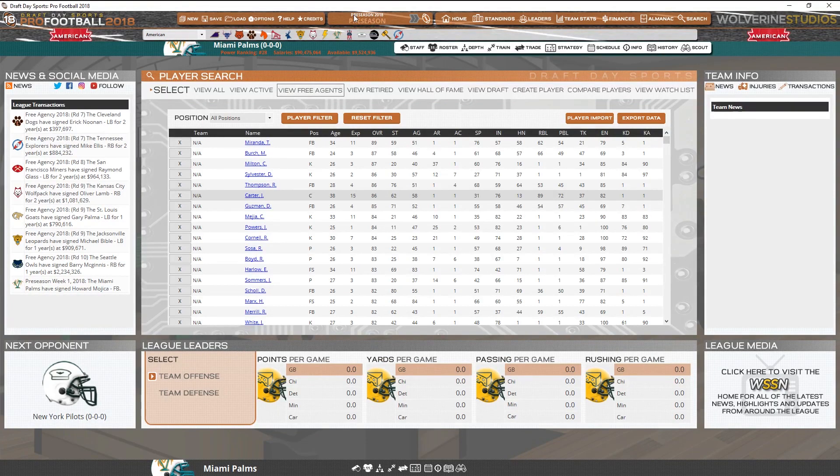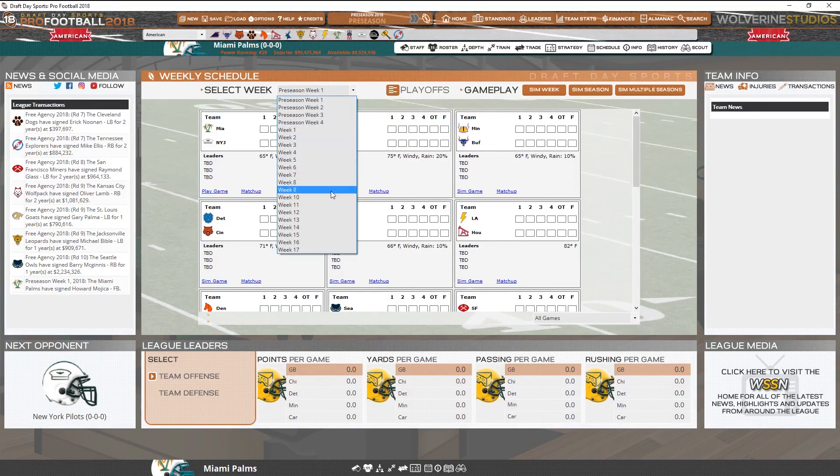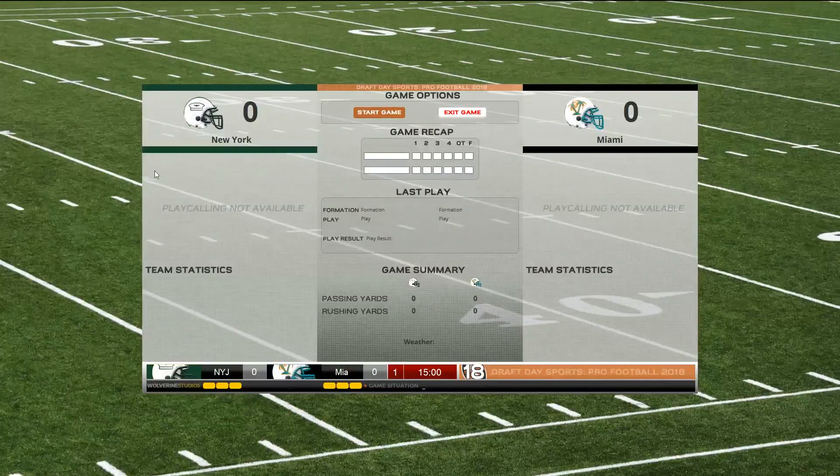So we can close that — next up is preseason. Let's start this baby up. Weekly schedule — this is the start of preseason week one. I can sim all these games, I can sim multiple seasons. So if you just want to manage the data, the players themselves, you can sim a week or a season — you don't have to worry about any of the gameplay. I have not looked at the gameplay so I'm going to check this out. So play the game, start game. New York team stats — the score Miami zero, zero to jet.